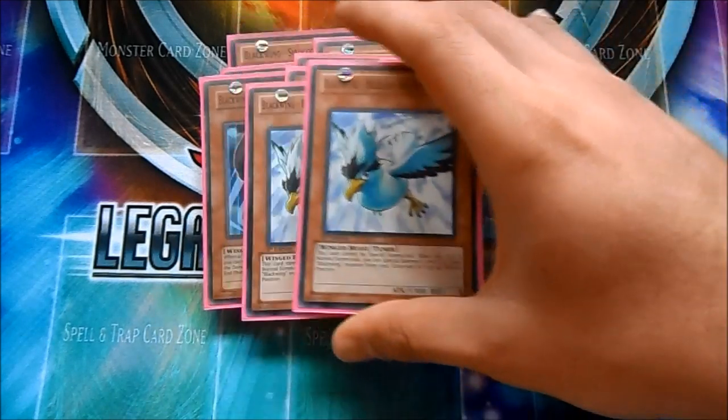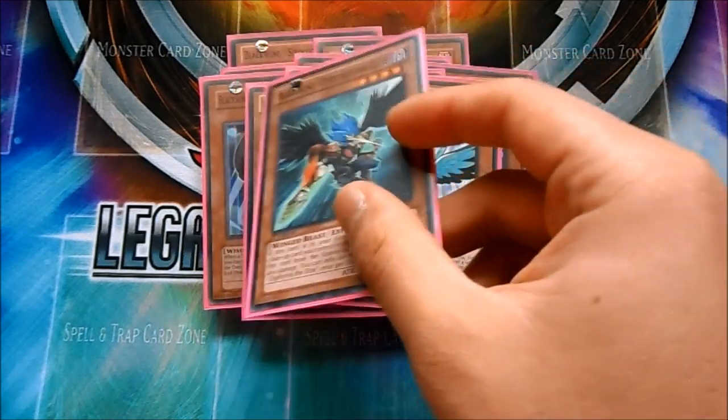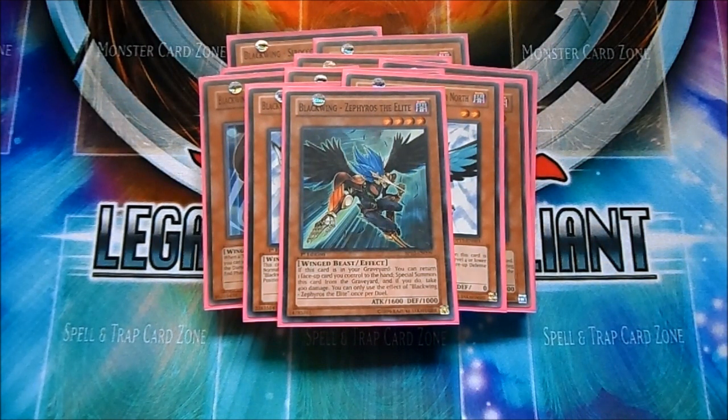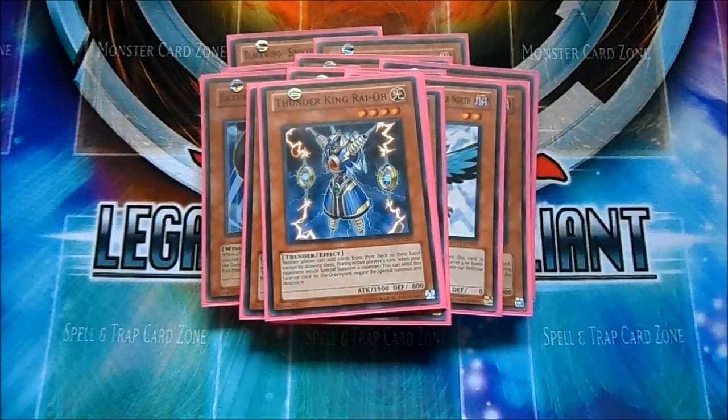Two Blizzard the Far North — I still think it's very essential to your deck just to synchro summon into something you need. Really good card, you can run it at one as well. The one Zephyros, just to get Shenyang going in the grave — really good mid and late game just to push. The one Gale, because it's still good — cut attack and defense, which is very essential. The one Thunder King, because when you're topdeck ing mid to late game, Thunder King is one of the best monsters ever in the game.